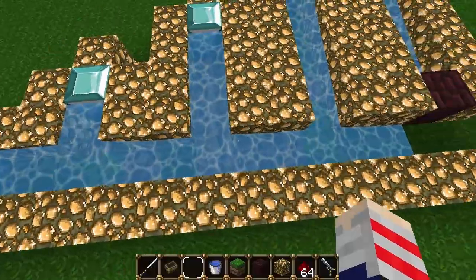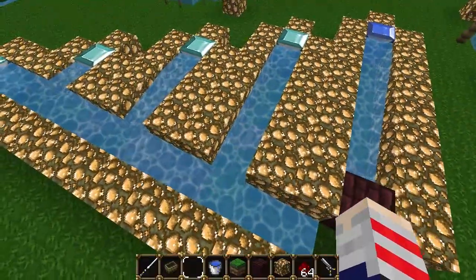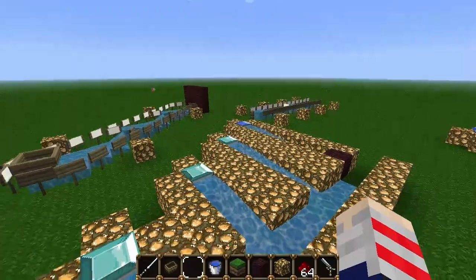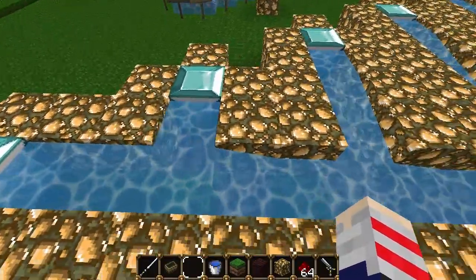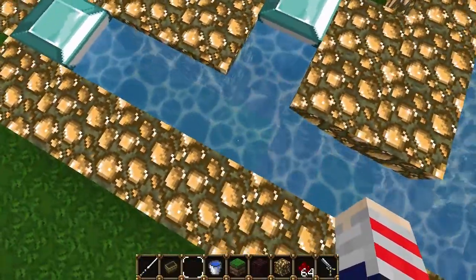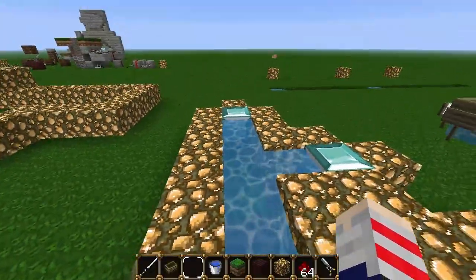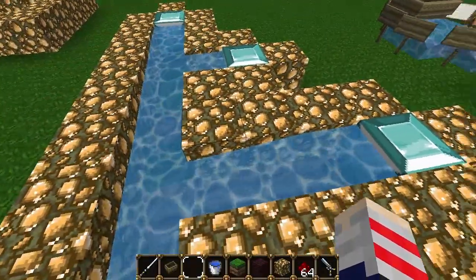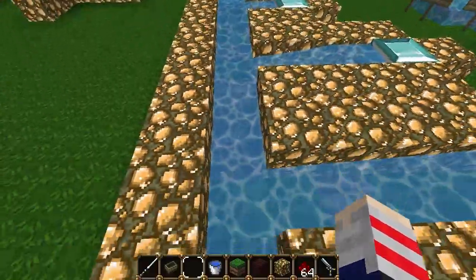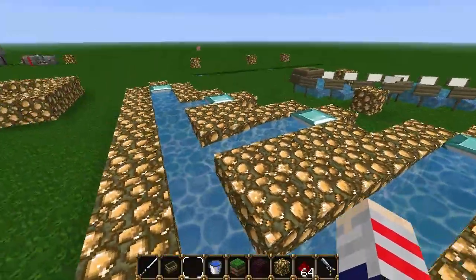I find it interesting because at every crossroads, the difference between the length from our original source block, which we're boosting, to these booster channels, increases by one. We have all our source blocks marked out with diamond blocks. So we have our block here: 1, 2, 3, 4, 5, 6, 7, 8, 9, 10, 11 spaces. From this crossroad it's 2 spaces, and 1 space from the next — a difference of 1. Then from there is 5 spaces, and from here it's 3 — a difference of 2. Then 8 spaces this way and 5 on the other side — a difference of 3.